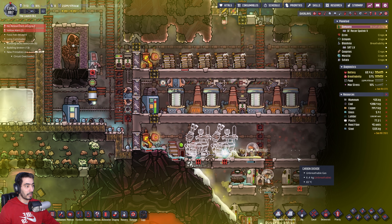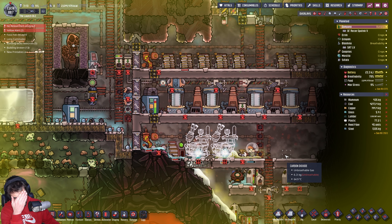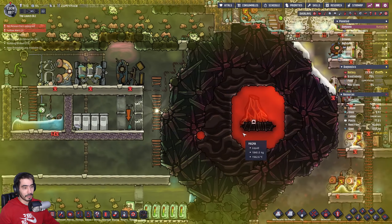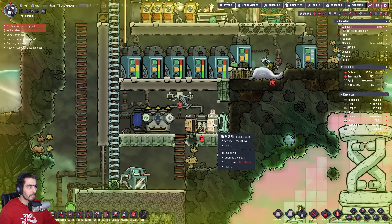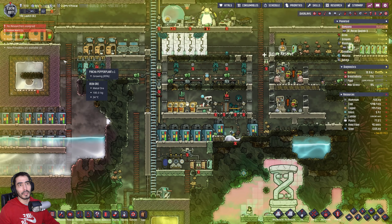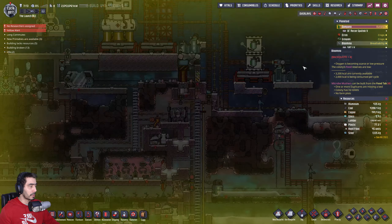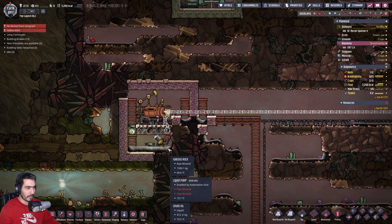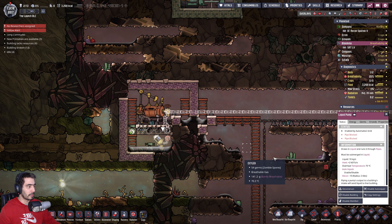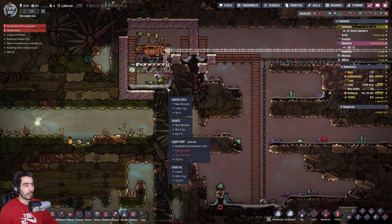What the hell happened? The two worst workers are doing those things — Jesus. We're gonna die. I'd like to have things working today. The liquid pump is not going to work. Let's disable auto repair — I don't think this is going to work. I think the crude oil is just coming out too hot.